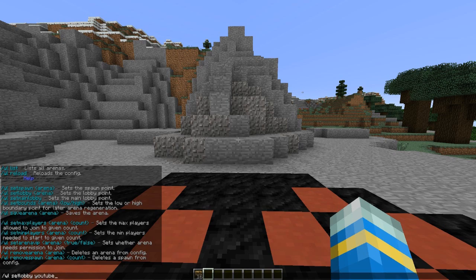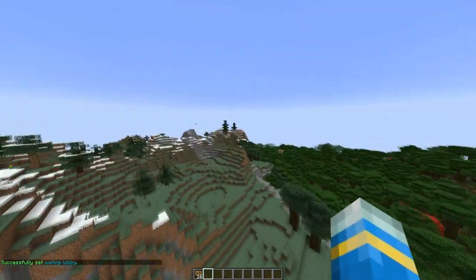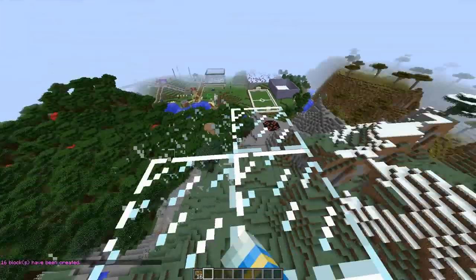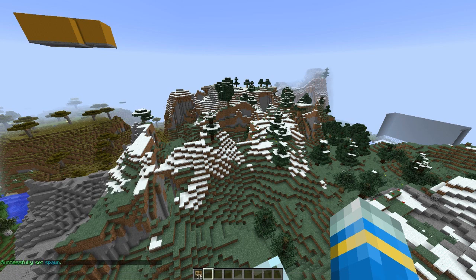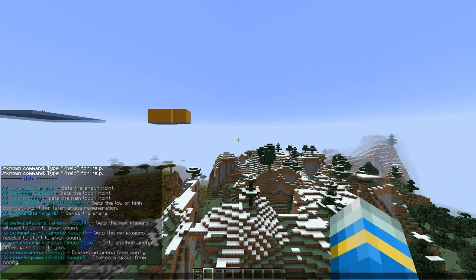You do 'WL set lobby' and pick a name — 'YouTube' is the name we're going to go with. Up here we're going to set the spawn that's going to regenerate, so I'm going to make just glass and delete all this so we know where the spawn is going to be. The command is 'WL set spawn' and that sets a spawn.